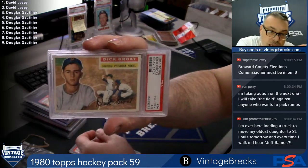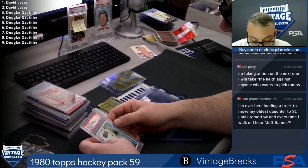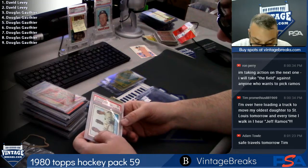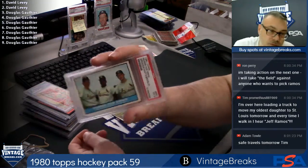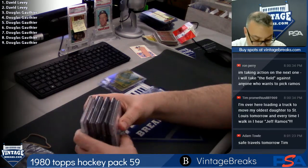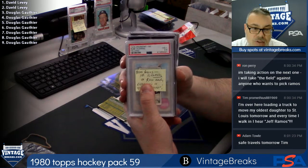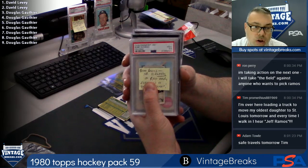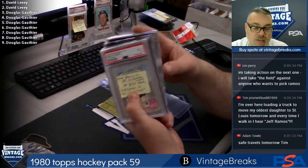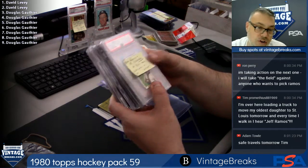Gotta love Eddie M. '69 Mel Stottlemyre SGC 5.5. '56 Dick Groat in a 4.5. And a '61 Power for Ernie — Spencer, White Broglio and Spencer — PSA 5. Cool card, love the combos.